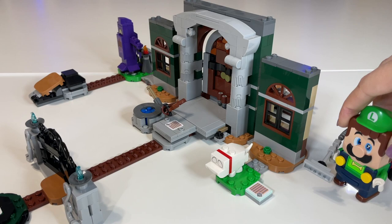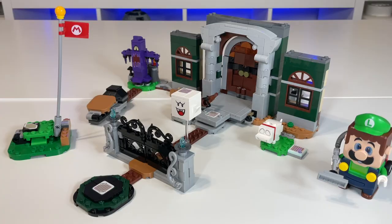At which point you take Luigi around the front of the mansion and scan that tile to give Polterpup a bone — very cute. Now that you have a better feel for how Luigi interacts with this course, let's actually give it a try.